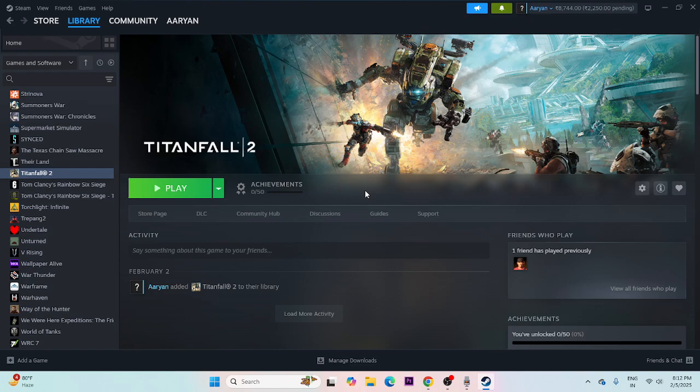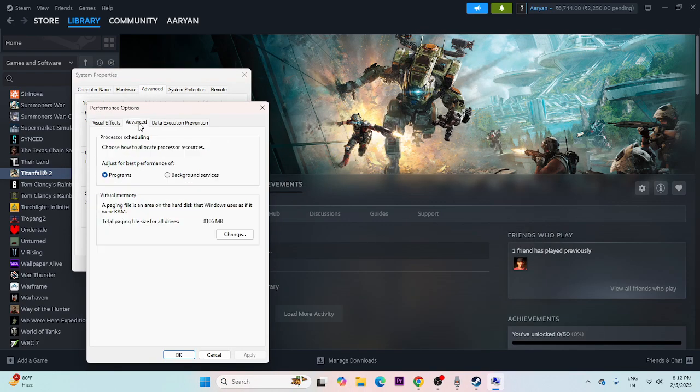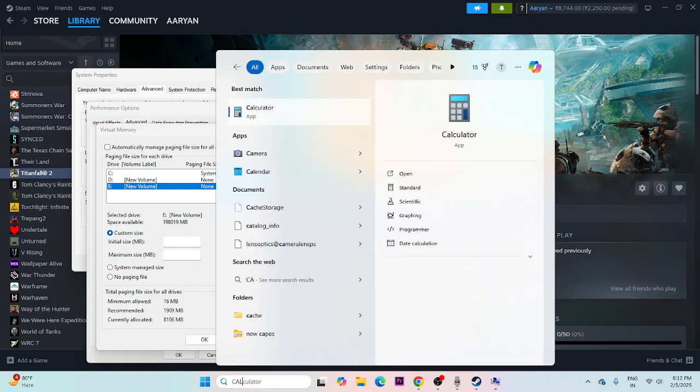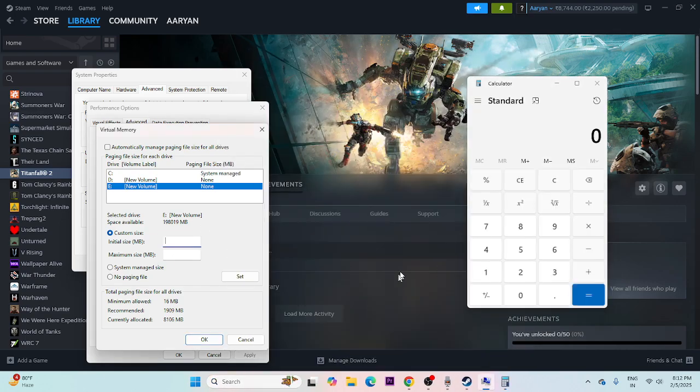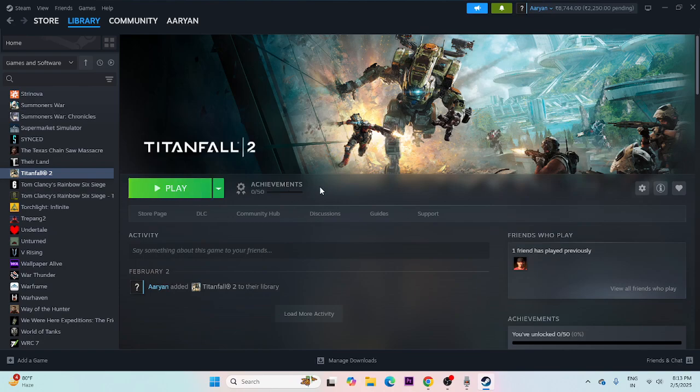If there's still an issue, increase virtual memory. Search for 'View Advanced System Settings,' go to Advanced, then Settings, then Advanced again, and click Change. Uncheck automatic management. Select the local disk where the game is installed. Set a custom size: the initial size is 1.5 times total RAM (e.g., 16GB × 1024 × 1.5 = 24,576 MB) and the maximum size is 3 times total RAM (16GB × 1024 × 3 = 49,152 MB). Set the values, click OK, and close.